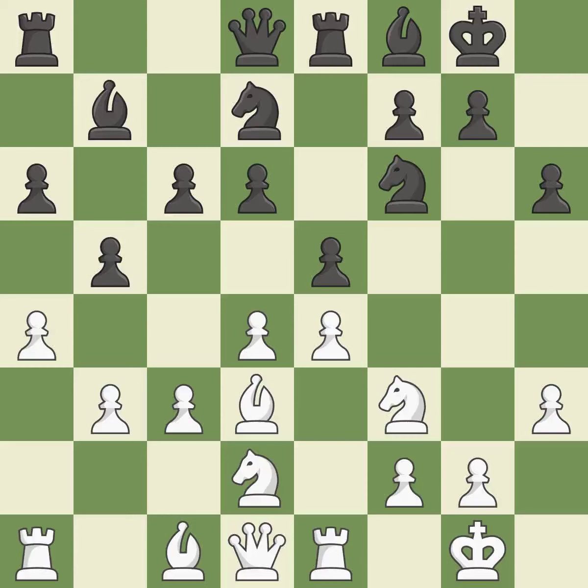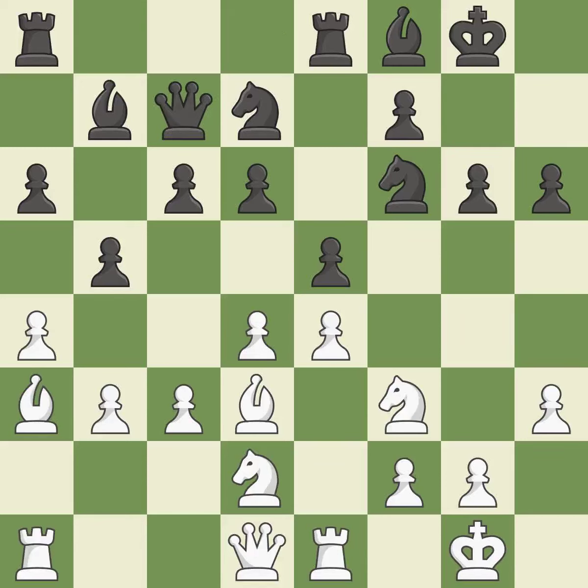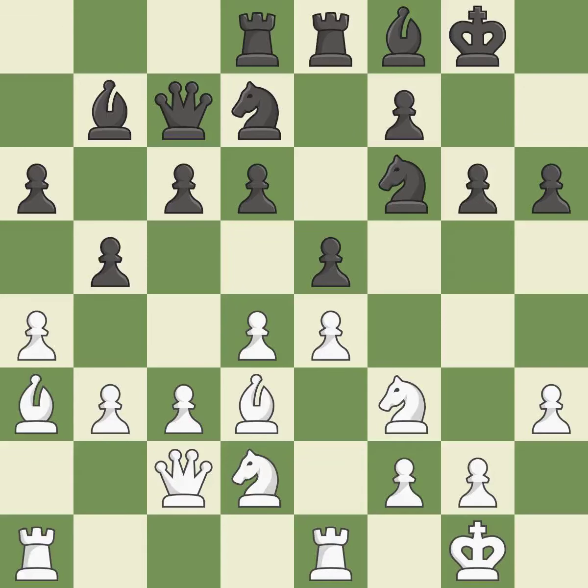That is a logical response — quite good. This develops a bishop off its starting square, getting it into the action — it is best. Now that the rooks can see one another, they can defend one another. The rooks are linked, making it easier for them to work together. A rook enters the action after developing outside of its starting square — quite good.